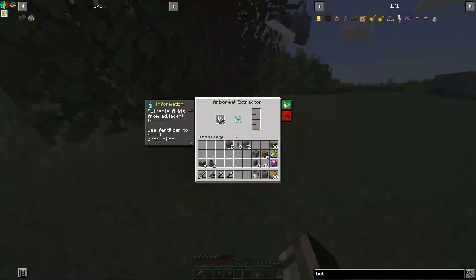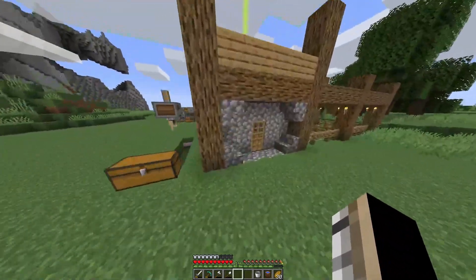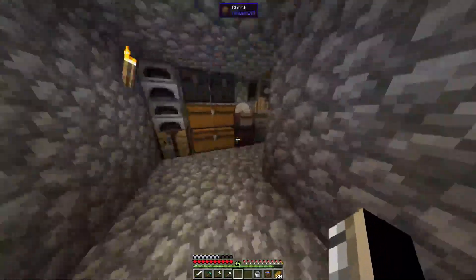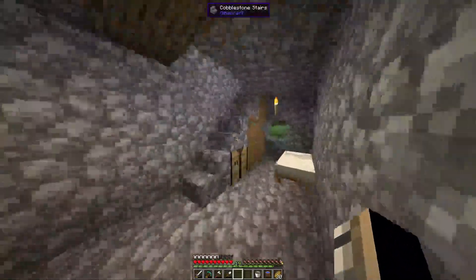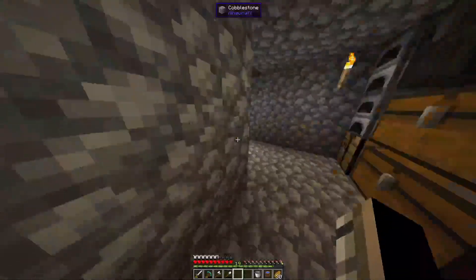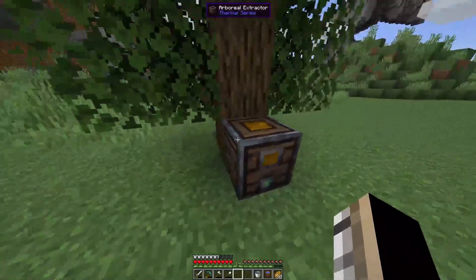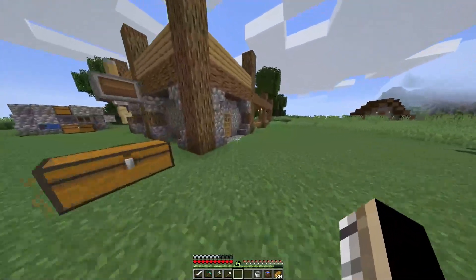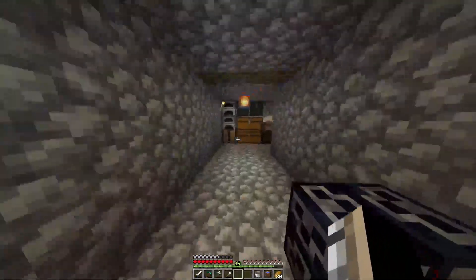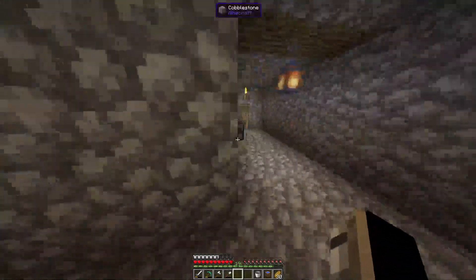Here's the resin setup — you just set it up next to a tree. I put some bone meal in to make it go faster, but once it gets up to a thousand millibuckets you can take it out, go over to your compactor, put a basin under it and throw that resin in. It'll compact it and give you four rubber per bucket. It's not vast, but you don't even need the bone meal and you could set up multiple of these.